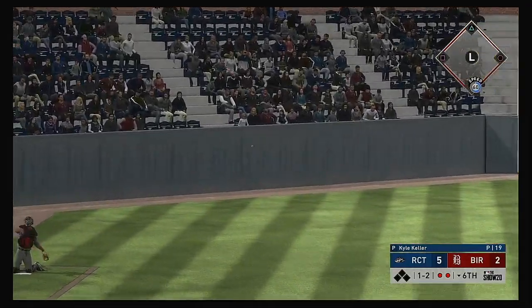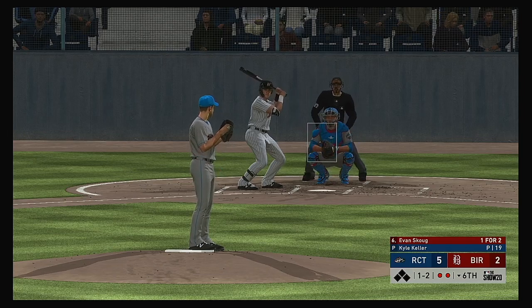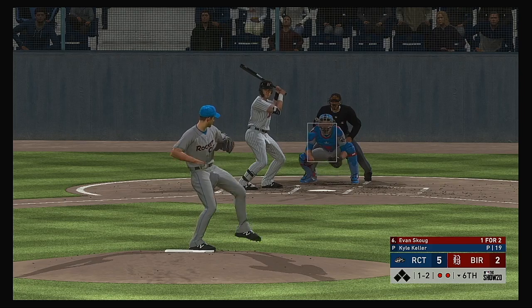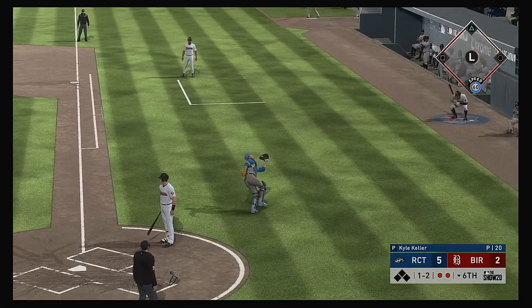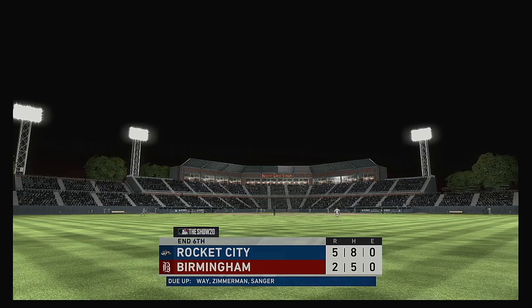Grounded the third, field cleanly — there are two away now. Digging in once again: Evan Scope, hitless in two tries so far. The 1-1. Wow, I can't believe the hitter took that one — the pitcher absolutely got away with a hanger. Fly ball right down the line in left and no one will track it down.